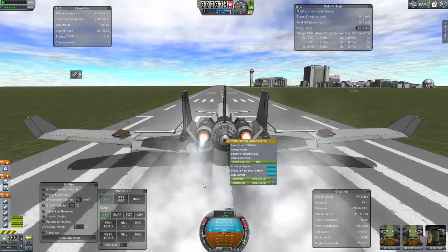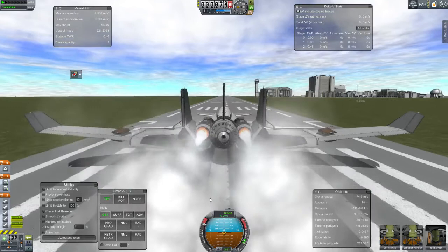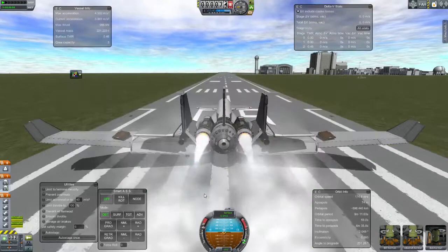Basically what I do is this main fusion engine here puts out a lot of radiation, and it will immediately kill Kerbals within like 15 kilometers. So I never use it on takeoff, and I only use the rocket engines on the outside there for quick bursts of speed. Wait — so your engine kills people? Yes, it can. But if they're inside the aircraft, they're shielded from it.